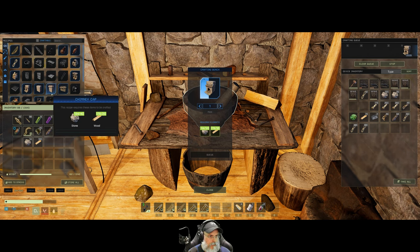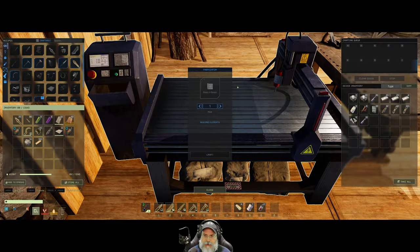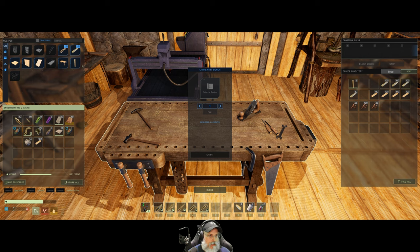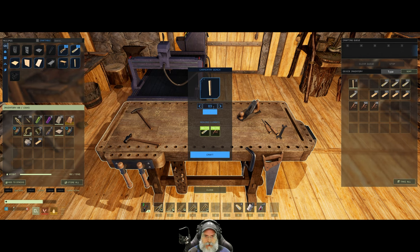We're also going to want chimney pieces. While we're working on that, let's get some more wood beams made up. How many can we do? Sixty-three - we don't need that many, but we need a few, so let's make another 20.